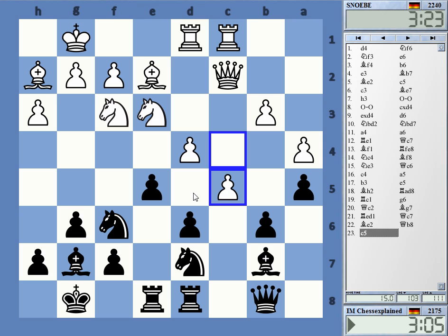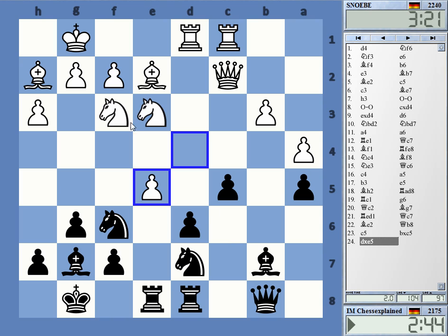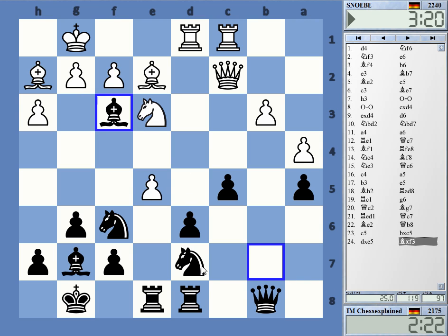So White after all decides to do something. I'm not quite sure what it is doing. If I take d4 he will go here, maybe. I can also take on f3 first and then take with the knight — take on f3, he takes on f6, take on e2. Yeah, taking on f3 is working. I can also just grab here, but let's take them.